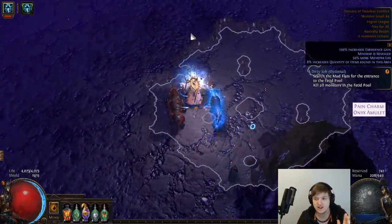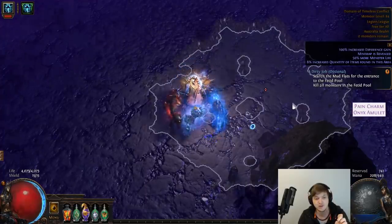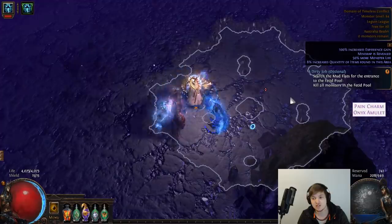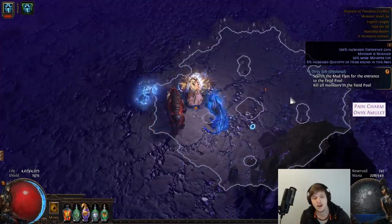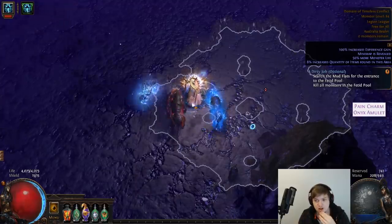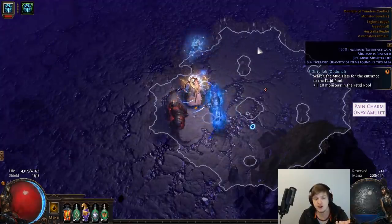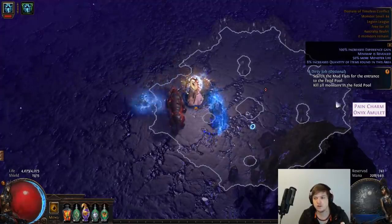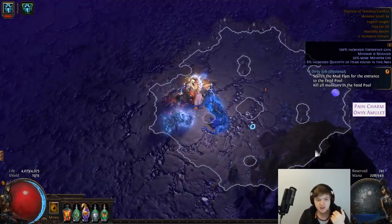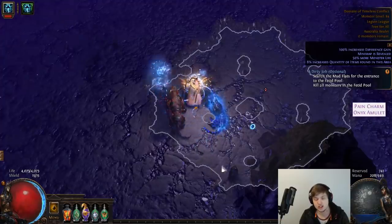The reason this is really important is it allows you to do just one full circle — you don't ever have to backtrack all the way around. Another really important thing is that the bosses always spawn in the exact same locations. The Maraketh boss is always over here, so that's where you want to start. The Arrow boss is always up here, the Eternal Empire guy, the Vaal boss is always over here, the Karui boss is always down here, and finally the Templar boss is always going to be in the bottom left — so leave that until last.